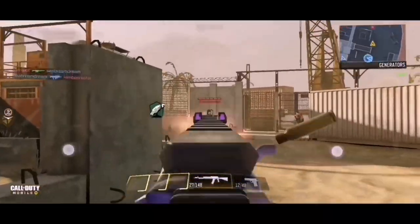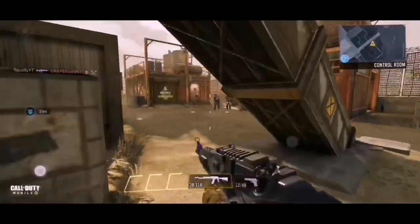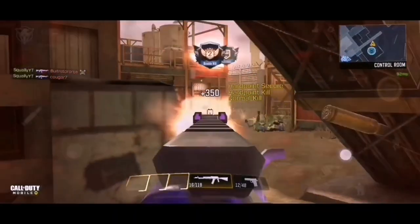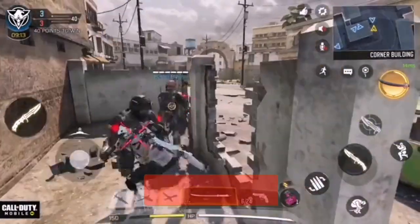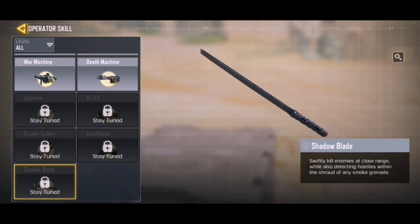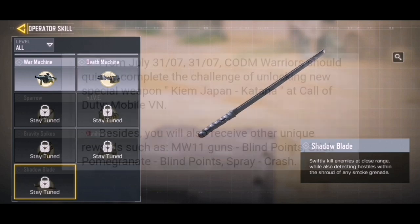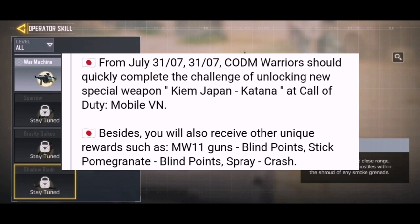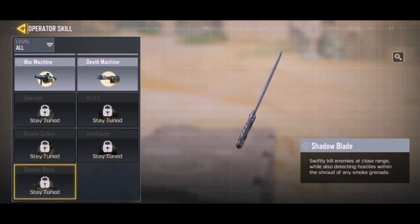I still have one more thing for you guys, and that is about the brand new operator skill, the Katana, that is finally also going to be coming to the game. On the actual beta they have changed the name to Shadow Blade, which was the original name for this operator skill on console, and it also changed the way it looks. But over here they refer to it as the Katana. From July 31st, which is Friday, players should complete the challenge of unlocking the new special weapon — the Katana — in Call of Duty Mobile VN.